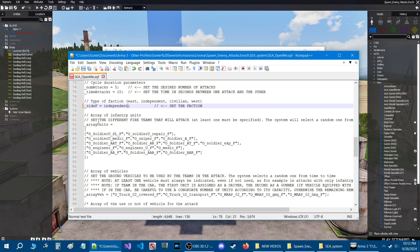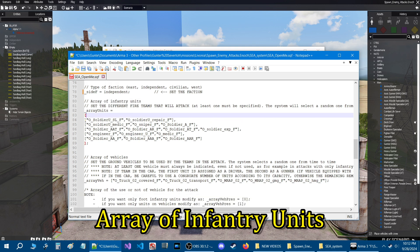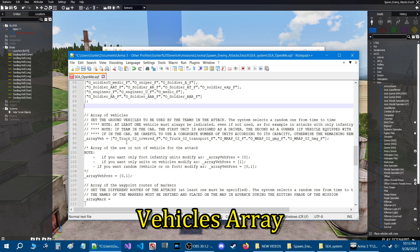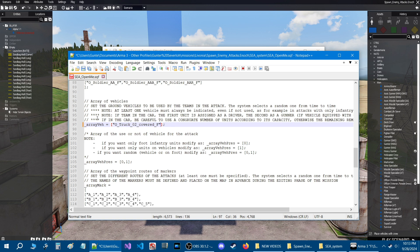That sets the faction, and then down here is the array of infantry units. Each one of these is an array, and what you're going to do is go in-game and put down the soldiers that you want in each one of these arrays. These are going to be like little small fire teams, little groups that will spawn. There are also vehicles that you can spawn. By default you need at least one vehicle. We're just going to get rid of all these vehicles and just have a truck that's covered.